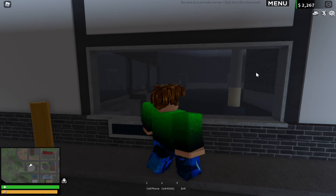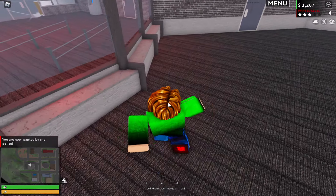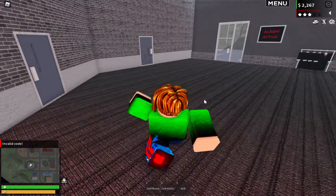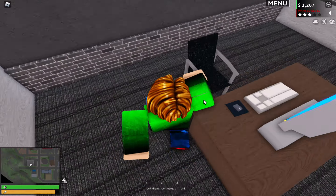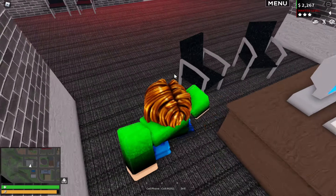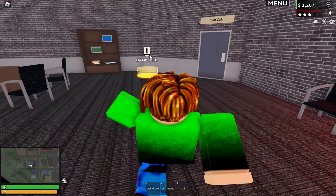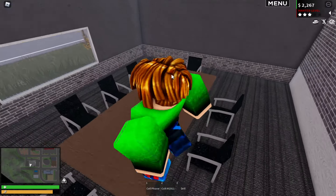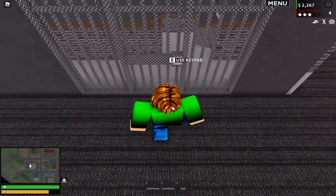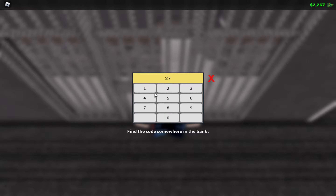Go over here. You're gonna need a gun for this, and just break the window. Now you'll probably need a code. So you need to go around the bank and find it. I can take my time since it's my private server. The code is 2743. I'm just gonna put my volume up: 1, 2, 7, 4, 3. Wow, this is gonna be pretty realistic.